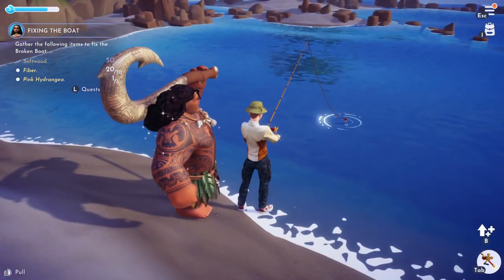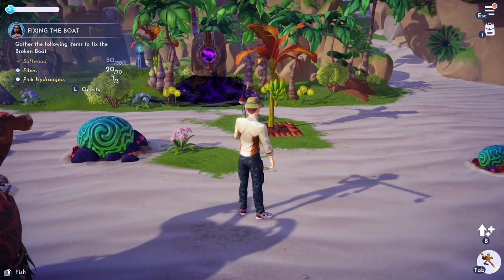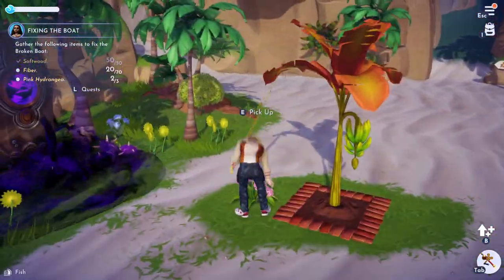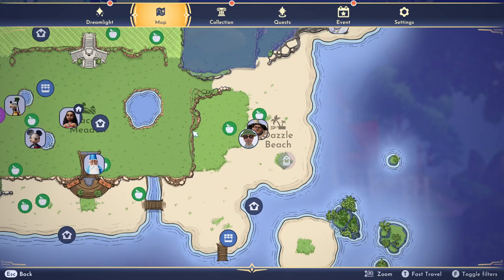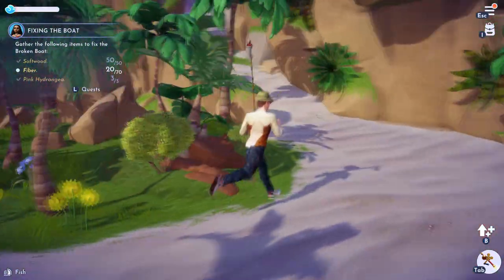Seaweed can also be found along the beach. I almost have enough seaweed. I'm going to show you where the pink flowers are — there are some right there. I think they're all found in this general area. Let me show you where I am on the map — this general area. That's where you find the flowers.